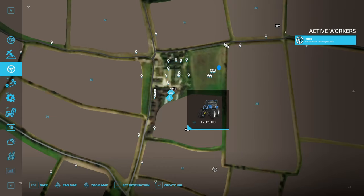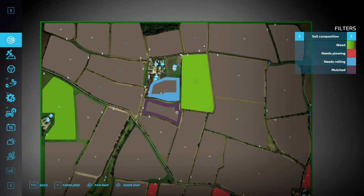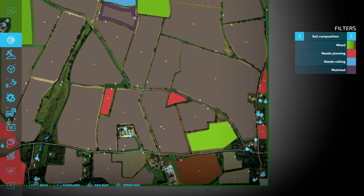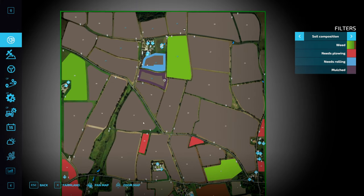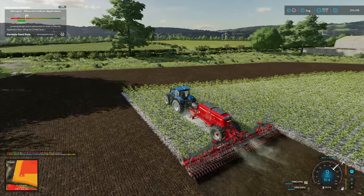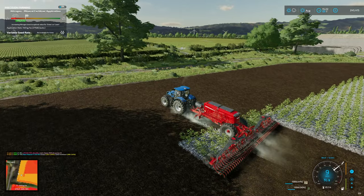Looking at the map, the sell points are sort of dotted around the edge — apart from the BJ, everything's sort of around the edge, and the rest is farmland. There's none of this messing about with lots of towns and all that. Loving it, absolutely loving it. Lift up, auto turn — this farming malarkey's dead easy, isn't it?